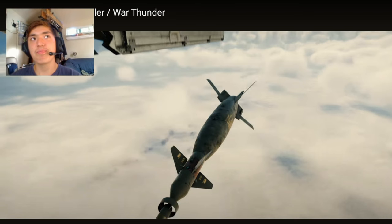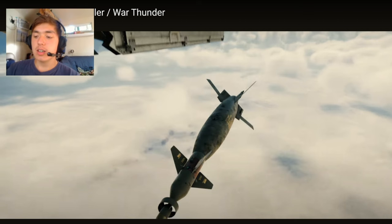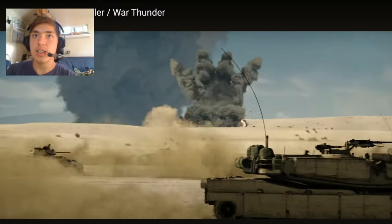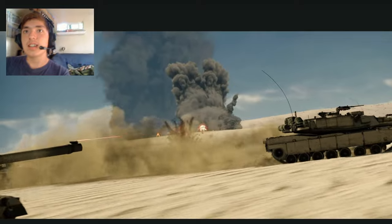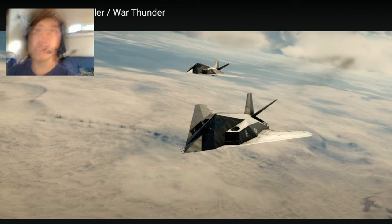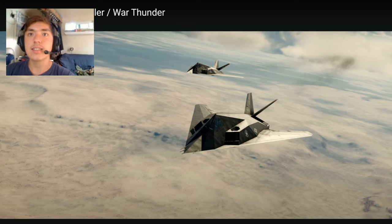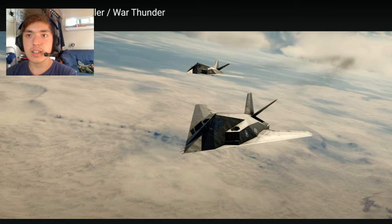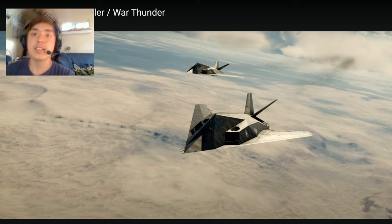Did y'all see what I see? Two guided bombs, a flat bottom. That, sirs and ma'ams, is an F-117. I think it's coming. We can see it — it's hitting. There it is, the full thing. It does have the American Air Force roundel on it, and that is unmistakably the F-117. That is pretty crazy — it's in-game, guys. That is so cool. Now, I personally heard it was going to be a squadron vehicle. Of course, it could also be a normal tech tree vehicle. Please, War Thunder, make it squadron — I want a top-tier stealth aircraft. Please, I beg of you.